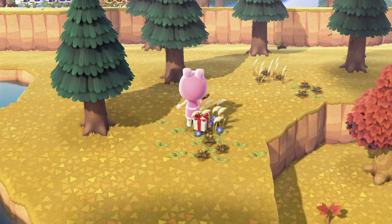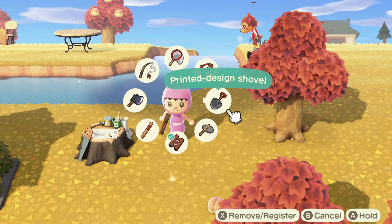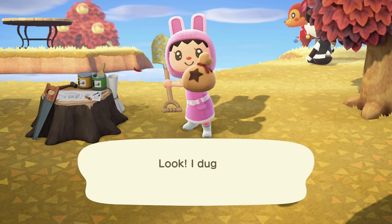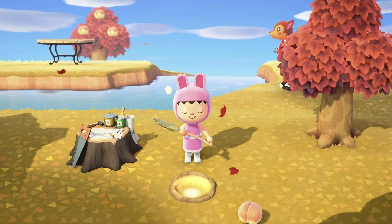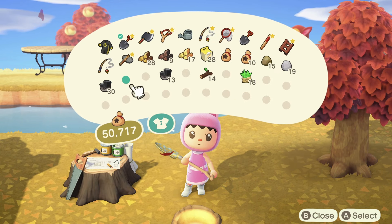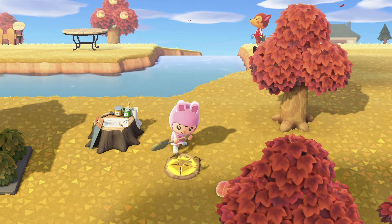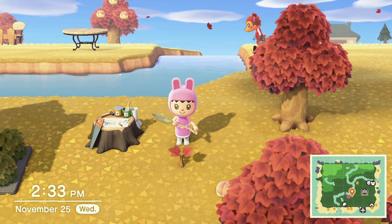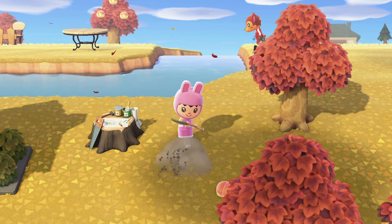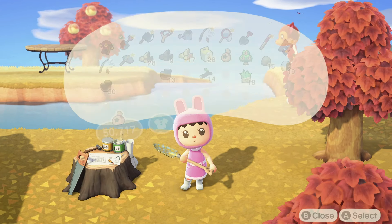For extra tips, I want to stress again the importance of balloons for collecting things early on. Also, once you find the sparkling glittering hole on your island, you can dig up 1,000 bells, but you can plant 10,000 bells to get 30,000 back when the money tree grows. You'll have one of these sparkling dots per day, so I recommend finding it every day especially early in the game. In my experience you can't get more than 30,000 bells back, so don't plant more than 10,000.